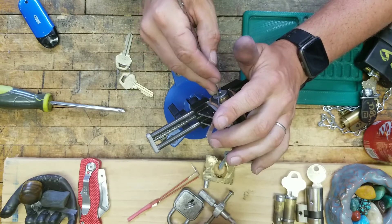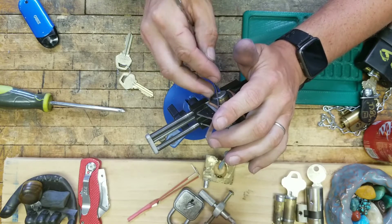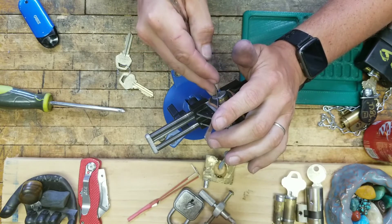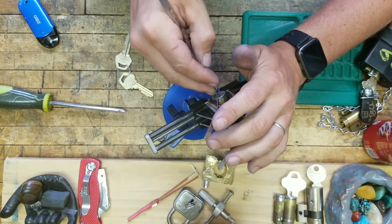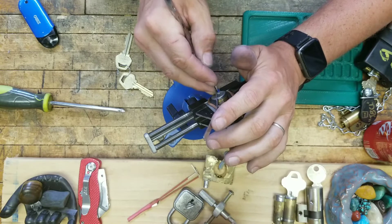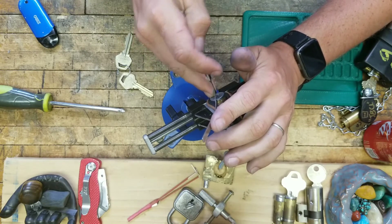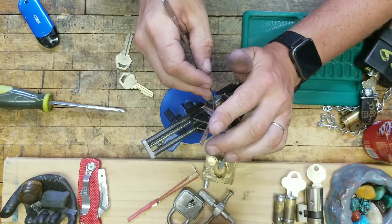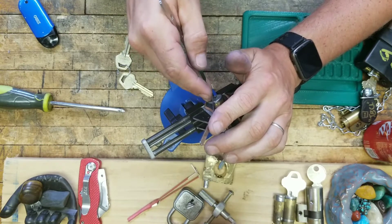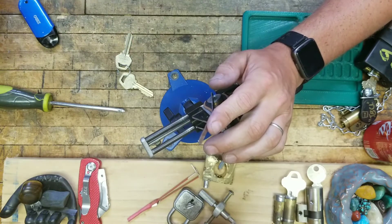I'm assuming I'm not caught up in the warding, and I'm actually binding — although I may be caught in the warding. I'm losing it now, getting nothing back here. I'm probably in the back of the lock anyway. This may be too large a pick for this. Let me try it out.